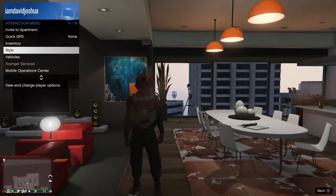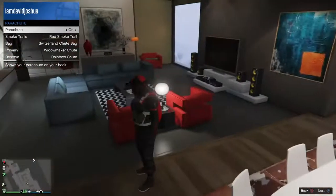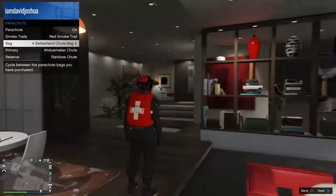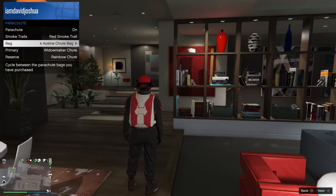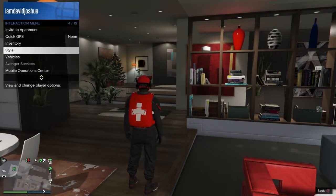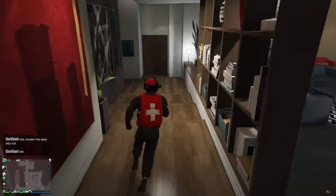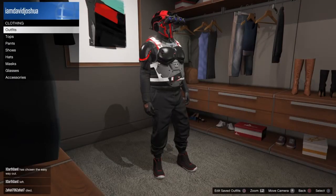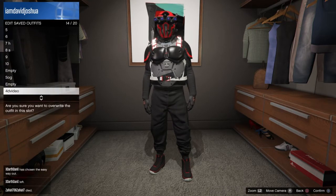For this outfit, I like the parachute better than the duffel bag, so I'm putting the parachute on. You can pick whichever one you have. If you want to know how to get specific bags you can let me know in the comments. For this video I'm using the Switzerland Shoot Bag. Once you have everything on, make sure you save the outfit — that's very important. I'm going to my closet to save it.